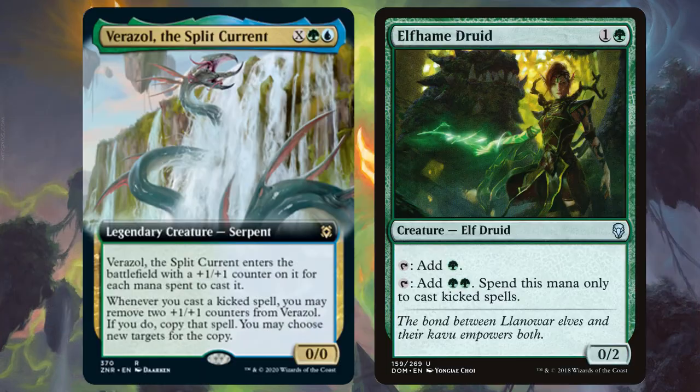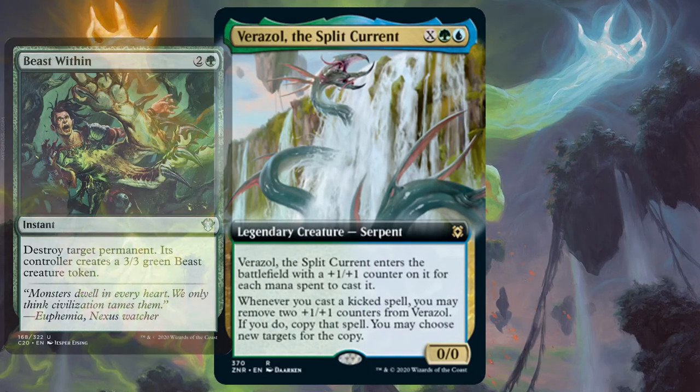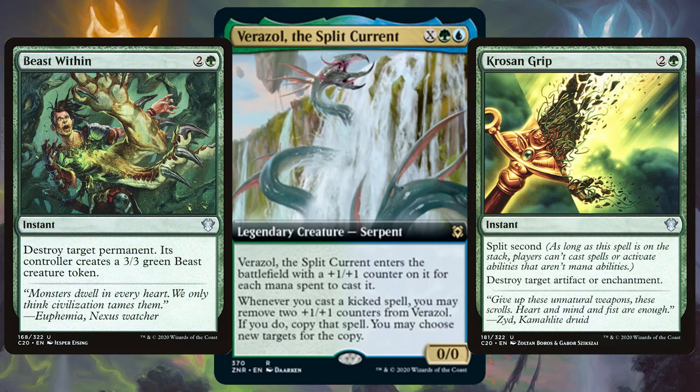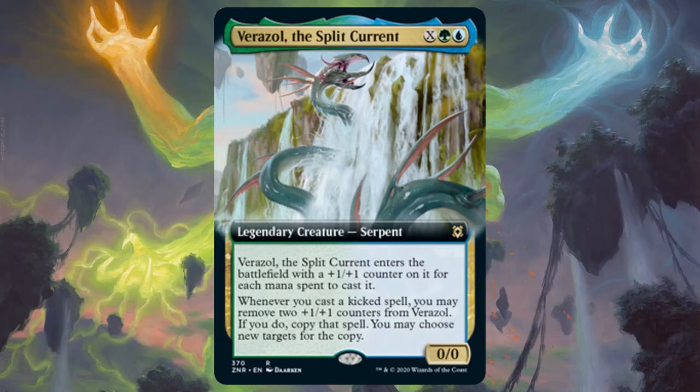Make sure you dig out your copy of Elf/Elven Druid from Dominaria and cheapen the cost of those kicker cards. Then when the time is right, remove two counters from Verazol and copy those instants and sorceries. Want removal? Copy spells like Beast Within and Krosan Grip. Want to go the counters route? Copy spells like Invigorating Surge and Inspiring Call — in one fell swoop get creatures super strong and draw yourself a boatload of cards. Plenty of ways to go with Verazol.